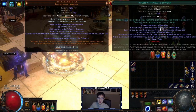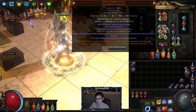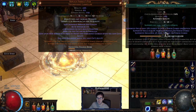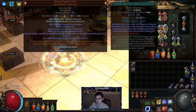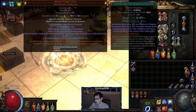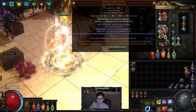In the chest the gems are: Infused Channeling Support, Phantasmal Winter Orb (just for AoE), Divergent Power Charge on Crit, Awakened Controlled Destruction, GMP — if you can go Awakened that's a lot more damage but it's a 30-exalt gem — and Divergent Hypothermia. They're almost level 20 finally.